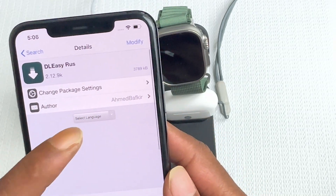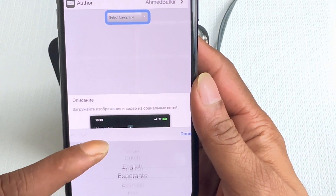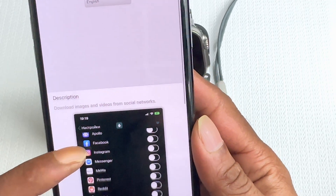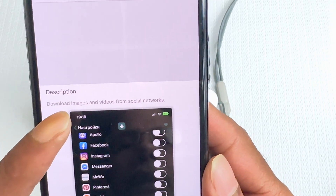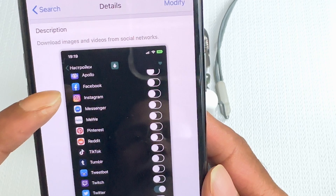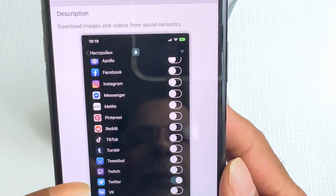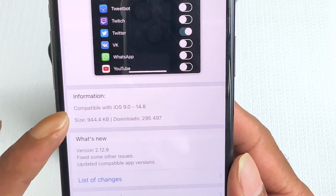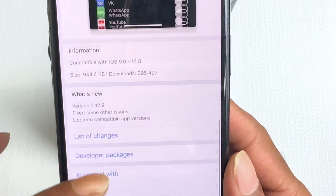Click on DL Easy. You can change the language — scroll to find English and hit Done. That will transfer everything to English. The description says 'Download images and videos from social media.' You can download videos from Facebook, Instagram, Messenger, TikTok, Tumblr, Twitter, YouTube, and more. It's compatible with iOS 9.0 to 14.8.